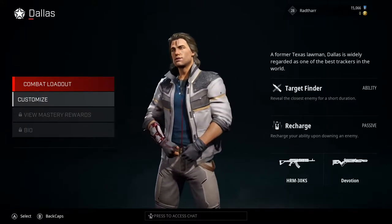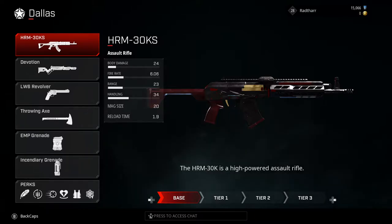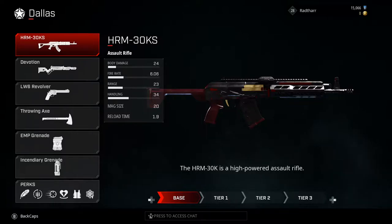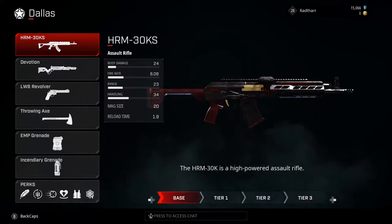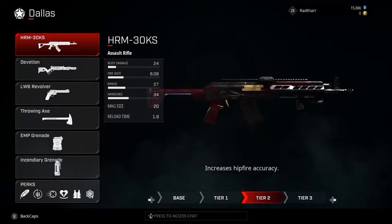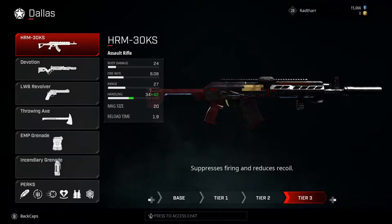This suits very well into his attack and defense playstyle. His first primary weapon is the HRM 30KS, a high-powered assault rifle and one of the highest time-to-kills in the game. It's a very powerful assault rifle and if you weave headshots in there they will absolutely melt. As you upgrade it, you increase the damage range, then increase its hip fire accuracy, and then suppress the fire and reduce its recoil for the final upgrade.